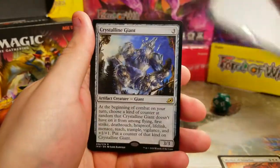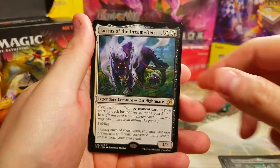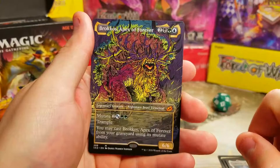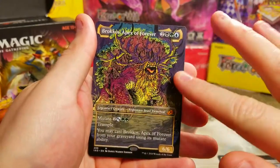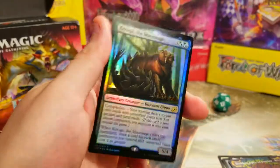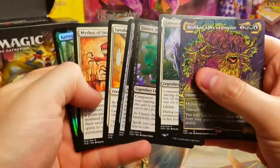Here are the rares of the day: Snapdax, the Venturer, Crystalline Giant, Umori the Collector, Lurrus of the Dream Den, and Brokos. I'm not sure what Brokos is valued at but hopefully he helps justify the 24 dollars I paid for the pre-release kit. And the nice Garuga promo — maybe five or six bucks. All in all, not bad.